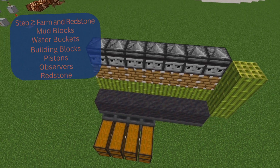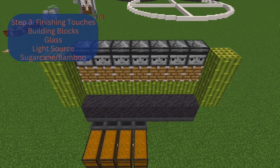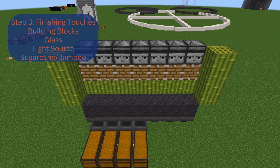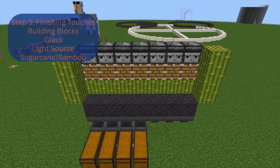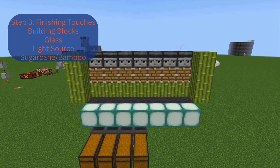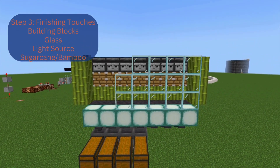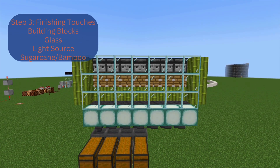Our next step is to finish off the farm and enclose it. I'm adding walls to the sides, and I'm going to add sea lanterns in a row in front of the mud blocks, because if this is a bamboo farm it needs light in order for the bamboo to grow. I'm placing sea lanterns here, then glass on top so that the sea lanterns can send their light to the bamboo and make sure it grows.